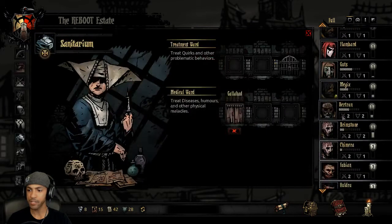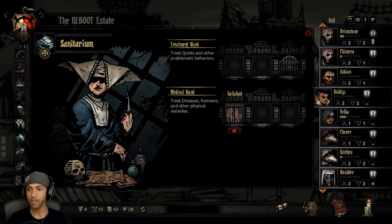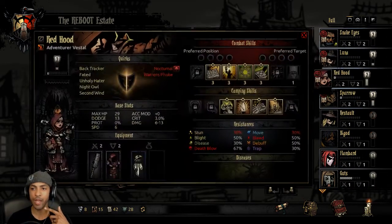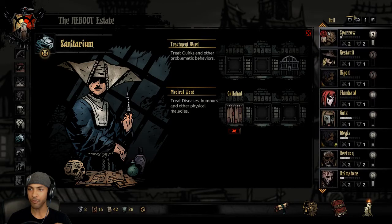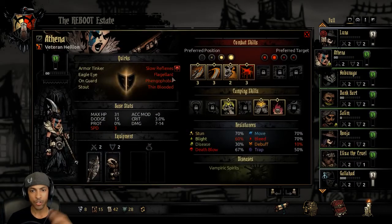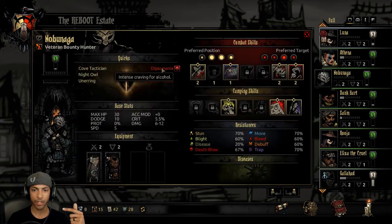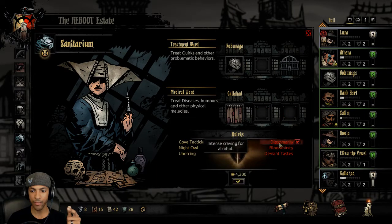There's nobody else that's double diseased. The treatment and medical wards are going to be free as well, and this will give us a chance to get rid of some negative quirks. We could probably do that now because we'll be recouping a lot of that value. Sorting by level so we can start treating our high-leveled people that we actually want to use. Bad Nobunaga — Craving for Alcohol and Bloodthirsty. I think Bloodthirsty will kind of screw us over, so we'll take that away.